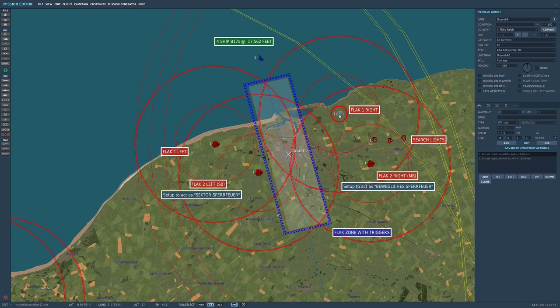FLAC 1 left, FLAC 1 right, FLAC 2 right, and FLAC 2 left. Essentially, I've set this unit here to be a fire-at-point scenario, and this unit here to be a continuous spur fire to attack the bombers once they enter this zone. I'm controlling it with flags and triggers when the aircraft enters this zone.